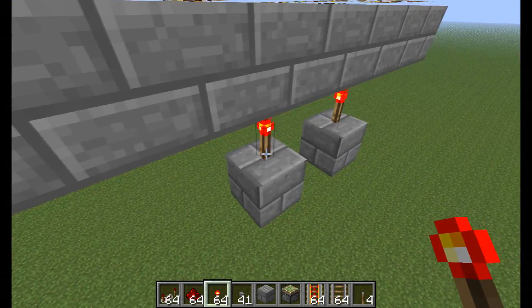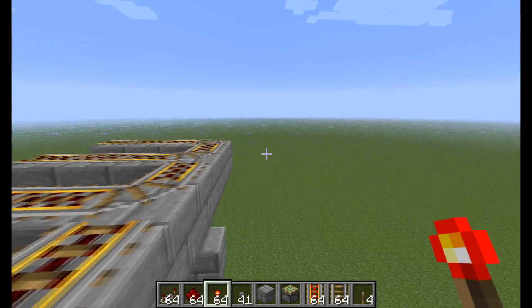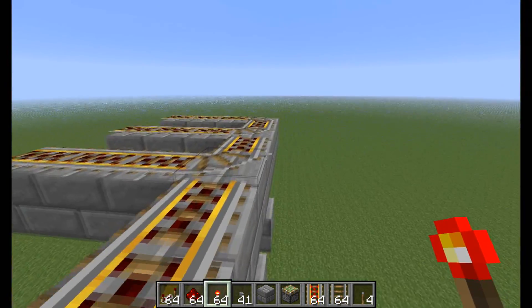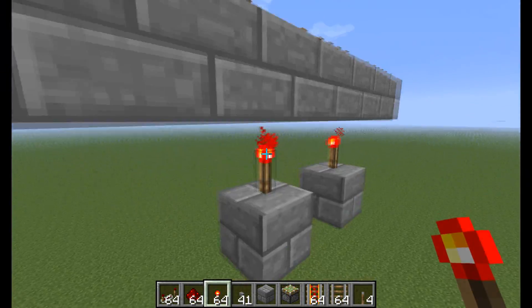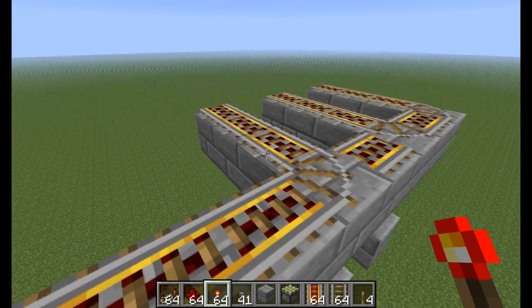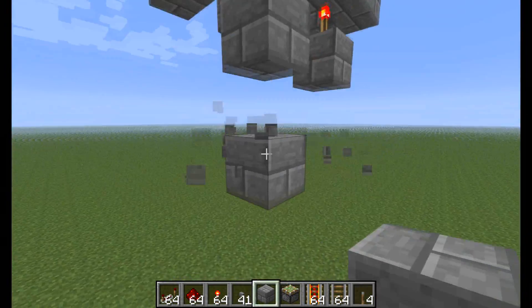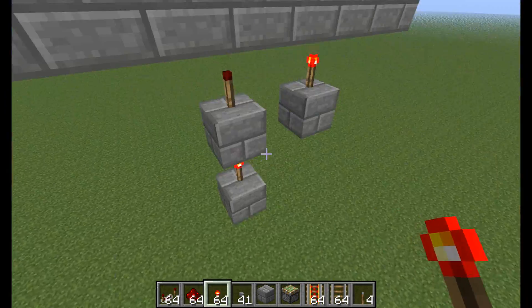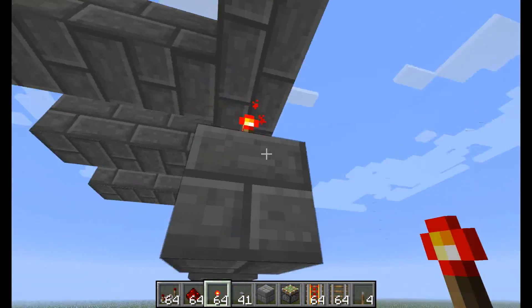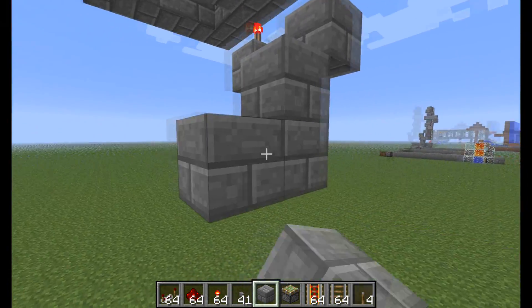Once you place these redstone torches beneath the corners here, you'll need to make a note of which direction they're facing. If they're facing so that the minecart will continue on a straight path, that's exactly what you want. However, if they're not facing that direction and they're facing so that the minecart turns, then you need to invert the signal like so. That's just going to depend on which direction you happen to build this in — whether it's north-facing, south-facing, west- or east-facing.